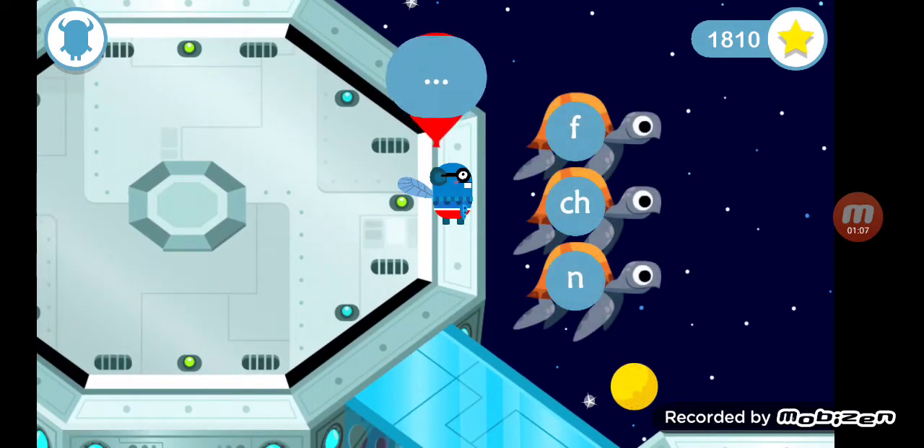You've found some magic stepping stones. Tap on the turtles to make the word 'Flew.'